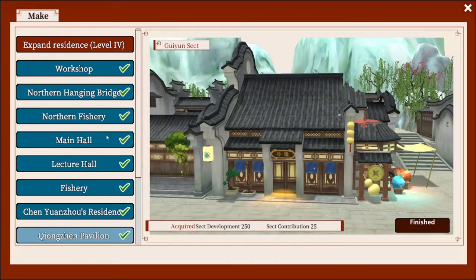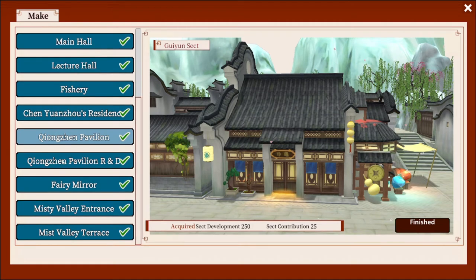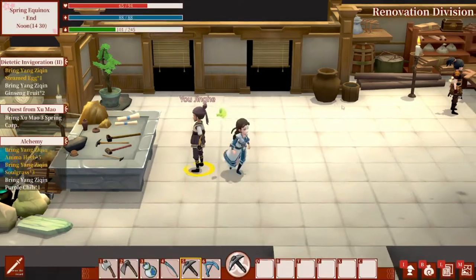After that it's gonna ask you to build an R&D — research and development — which is going to be how you open up trade routes. So once you get the R&D built I'll bring you over there and show you what to do next.